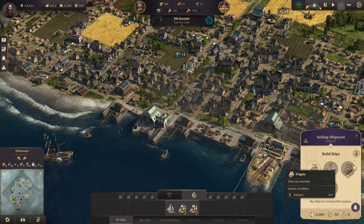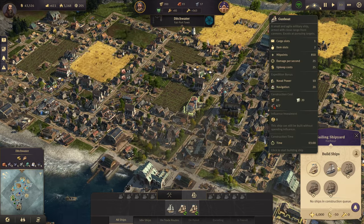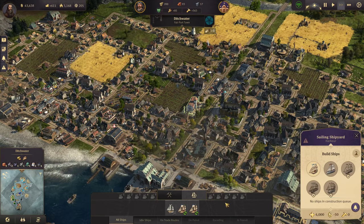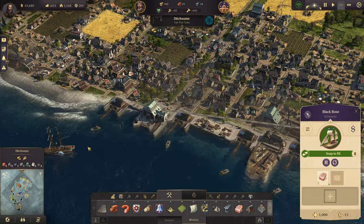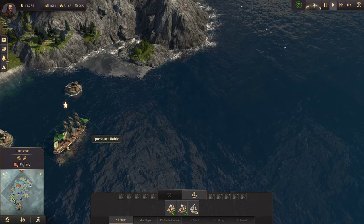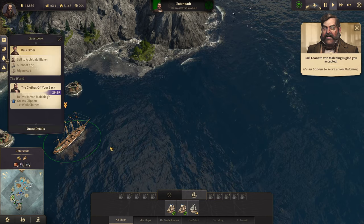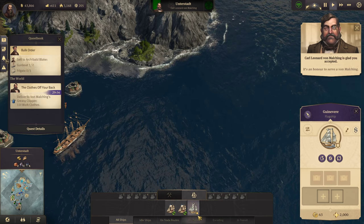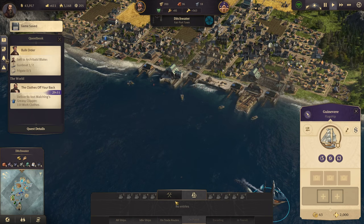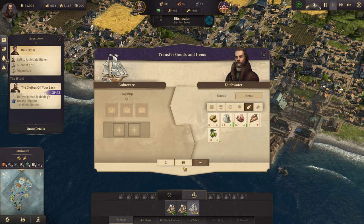One more gunboat and what do I need for a frigate? We need artisans to unlock the frigate. We just need to get 20 steel beams and we'll be able to build a school. I see a quest from von Maulking — delivery quest, plus 3 rep and 4,400 coins for 11 work clothes. Let's go do that quickly. He wants 11 work clothes, I can deliver that.